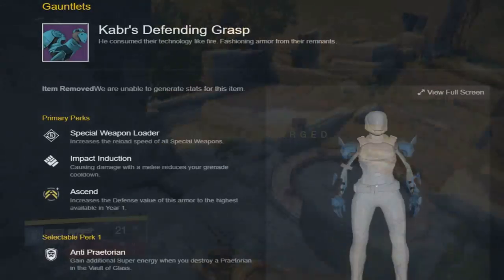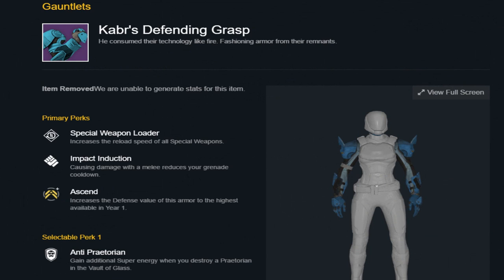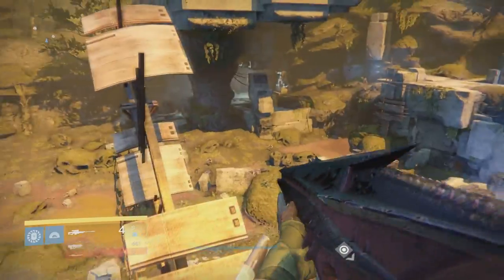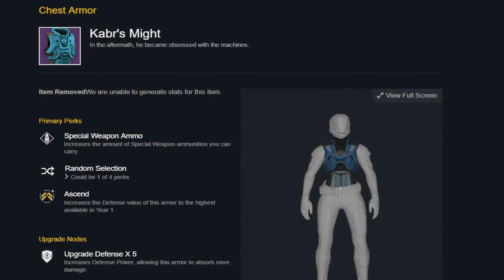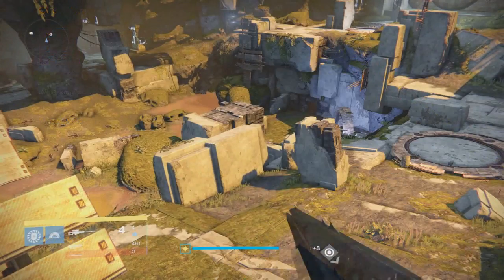Besides the helmet, here is what the gauntlets look like. I'll go ahead and start reading the descriptions out loud. 'He consumed their technology like fire, fashioning armor from their remnants.' That's the gauntlets. Up next I got you guys the chest piece, and the description reads: 'In the aftermath, he became obsessed with the machines.'